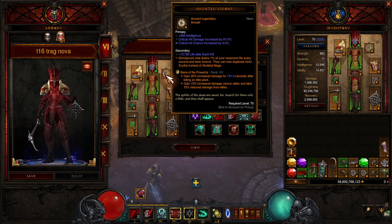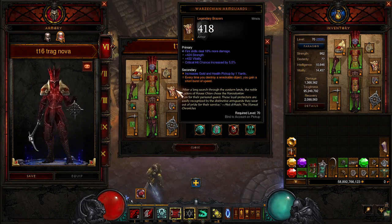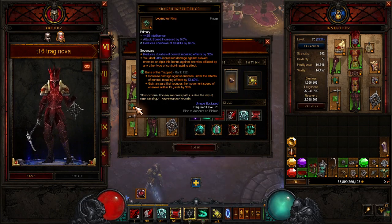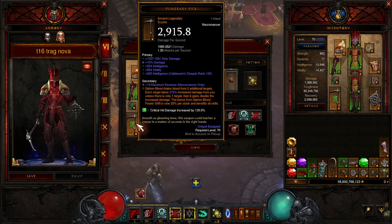Haunted Visions: Simulacrums now drain your life, but you heal constantly, and they can now duplicate everything, and they last forever — so they're going to be Blood Nova-ing. We're using Warzeckian Armed Guards for the movement speed — every time you destroy an object, you gain short bursts of speed. Gold Wrap: gain armor for every gold you pick up for 5 seconds. Charisman Sentence: you deal extra damage to slowed enemies, or triple that if they are CC'd in another way. We do have Dislocation, so we can stun if we need to burst something down.